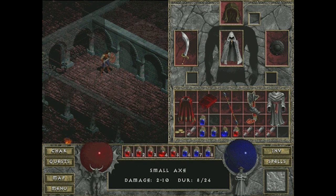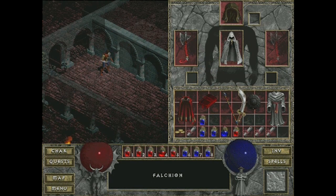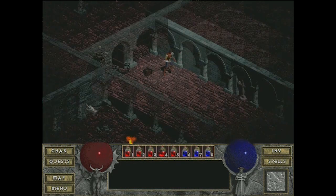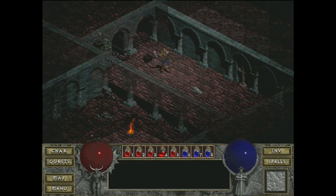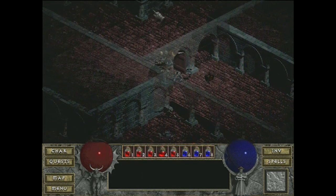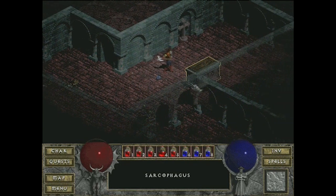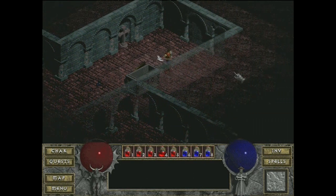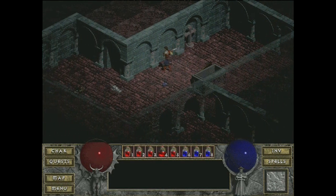The axe does two to ten damage versus four to nine — on average the axe probably comes out behind — but it's two-handed and we haven't seen an axe yet. You can look at your stats and see your chance of hitting and all that. Look at that — I could chop wood with this thing, split some skulls. Let's get our monster on.